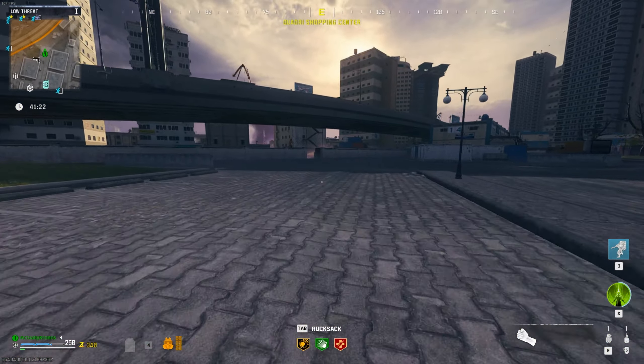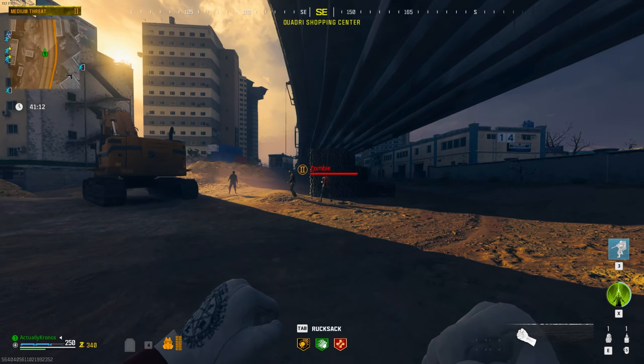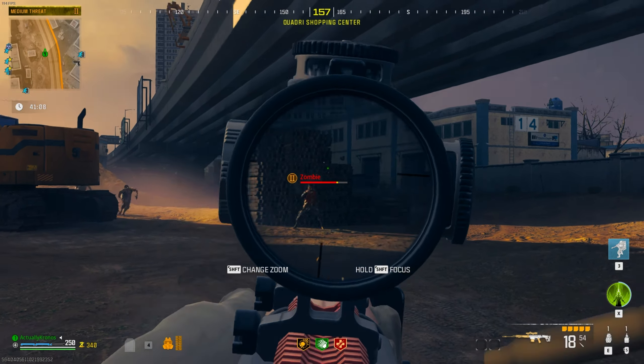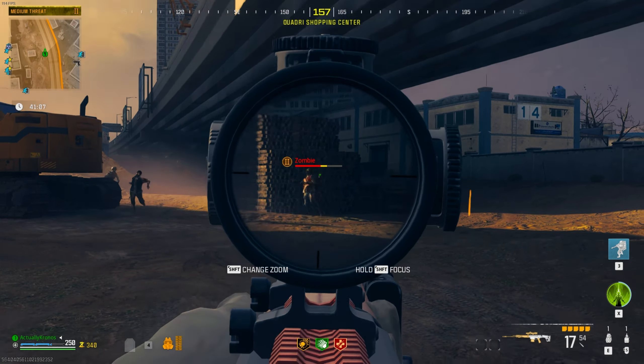We're going to give this gun the full run-through. First thing we do is take it straight to tier 2, no Pack-a-Punch, base rarity, so we get this gun at its lowest level and see it at the very tip top of the spectrum as well. With regular tier 2 zombies, it's about four or maybe five shots to the head, and when you're shooting this quickly I don't see it being that big an issue. The only thing I don't like about this blueprint is the scope.